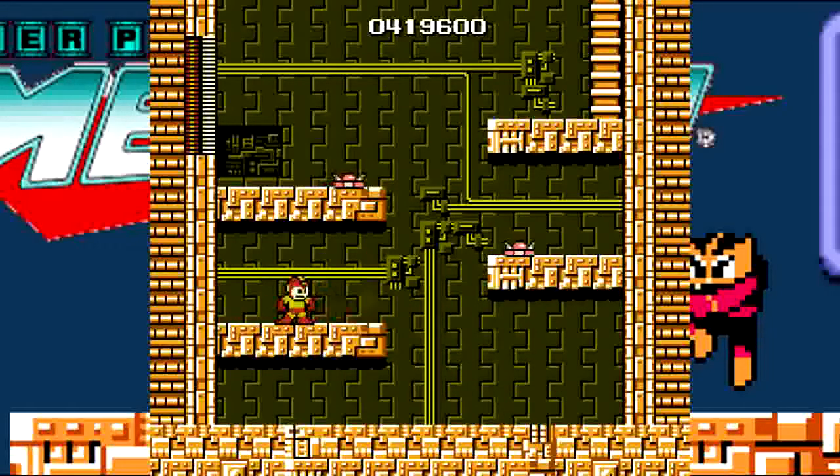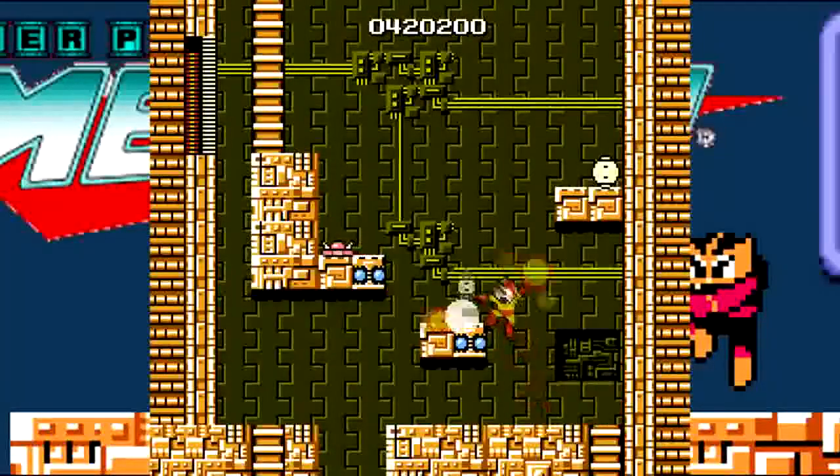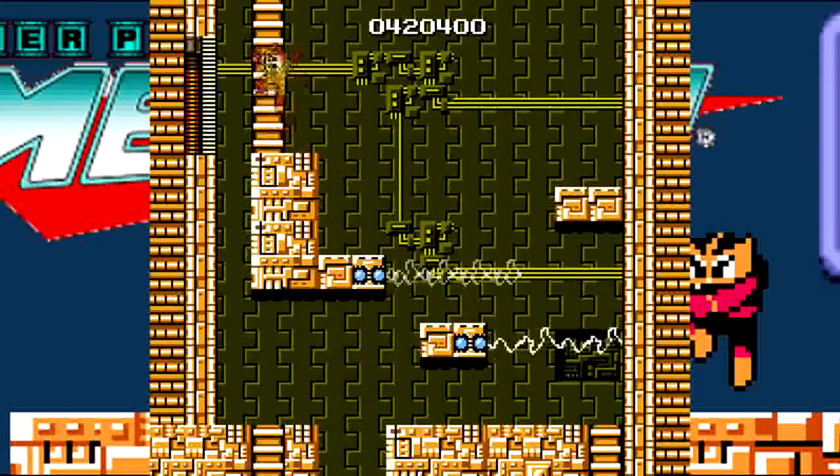This is like the big vertical upward climb stage. I don't think they did this very often, not to this degree, after this game. I mean, you had falling stages — like Quick Man in Mega Man 2, and even Ice Man in this one, to some degree. But mostly it's just been horizontal, with maybe a little vertical thrown in here and there, but this is mostly vertical.